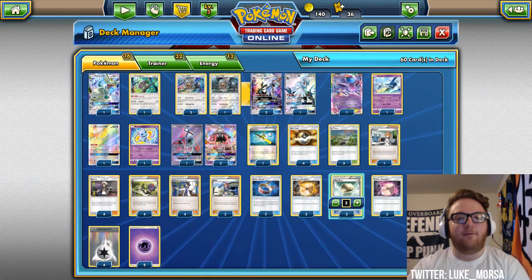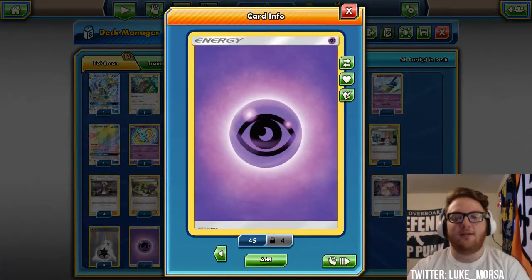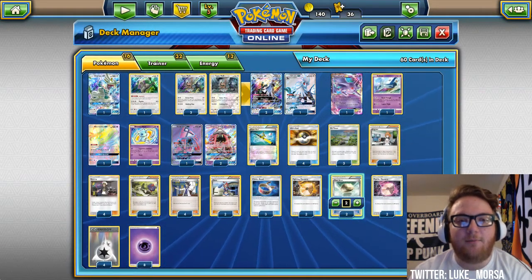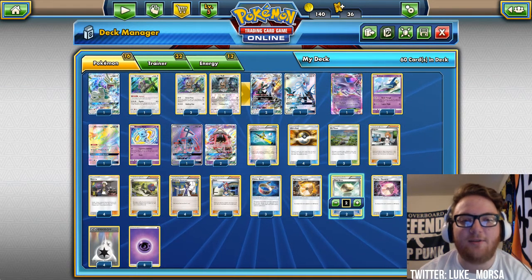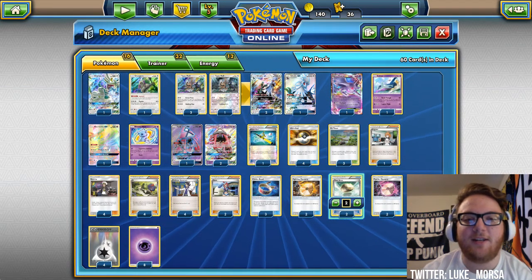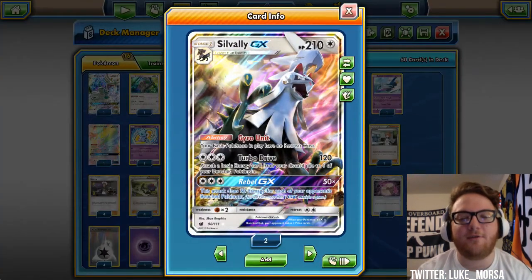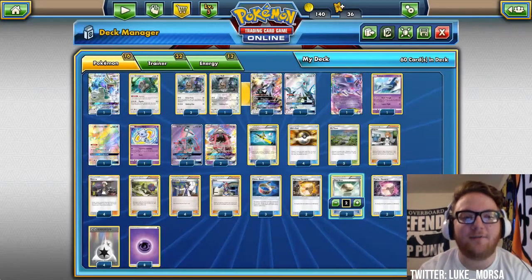We finish with four DCE and eight Psychic Energy. The plan with this deck is to start by attaching to a Type Null, and the next turn attach a DCE or a Psychic Energy, whichever wasn't attached originally, to Silvalli. Get a Psychic Energy in your discard and start Turbo Driving and accelerating energy. Shining Mew's Legendary Guidance is really good if you can get it off early.